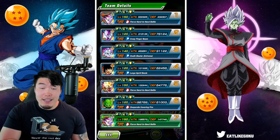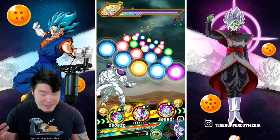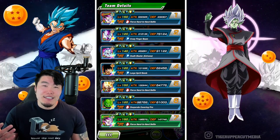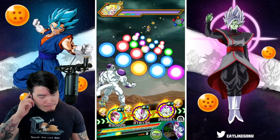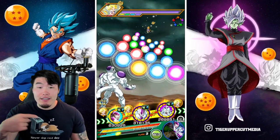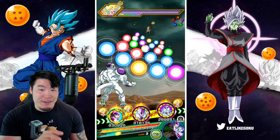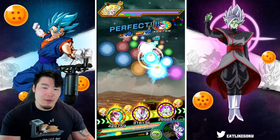So we got my Frieza at 232,000 defense, which is quite impressive. The third form Frieza is at 78,000 — not great. Ideally I would like to put the third form Frieza in the first slot so we can get some more attacks off, but it's not really a good idea to put him there in front of the GT Goku. So I guess we'll just leave the rotation as is.